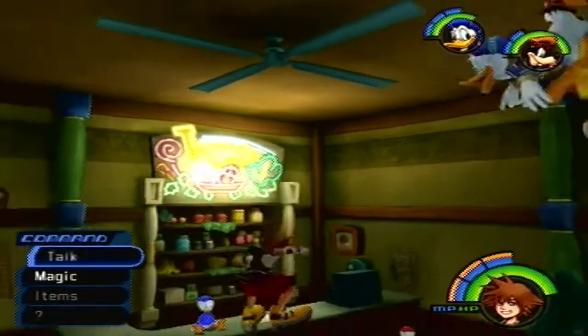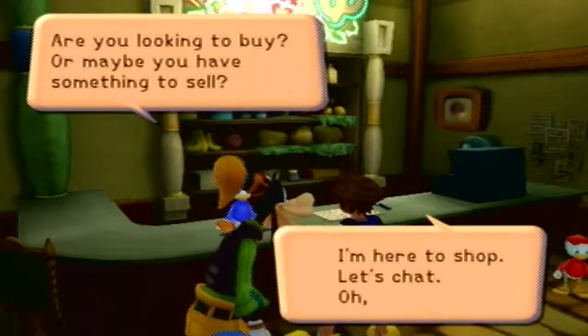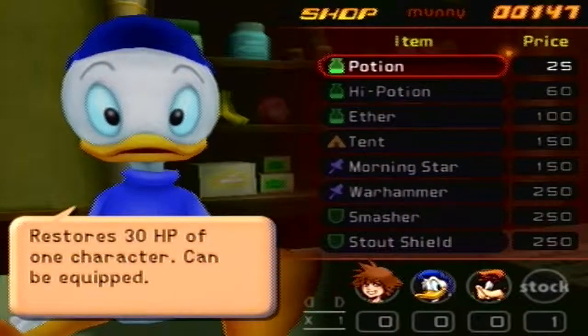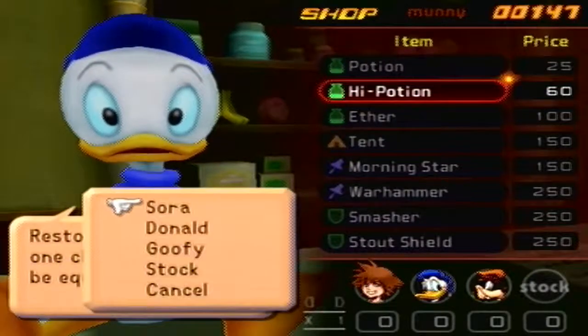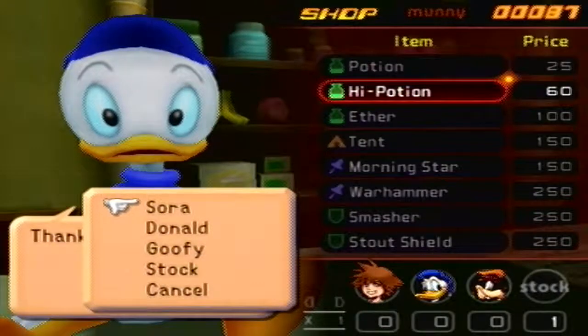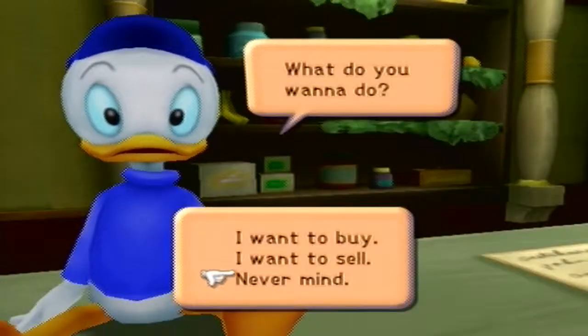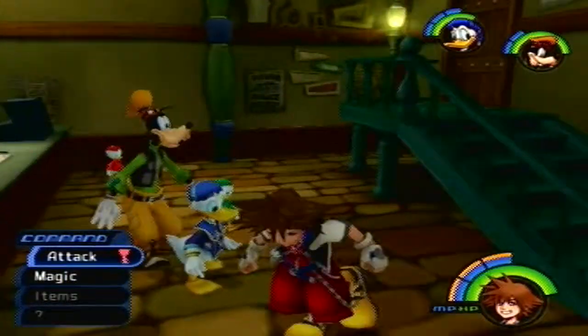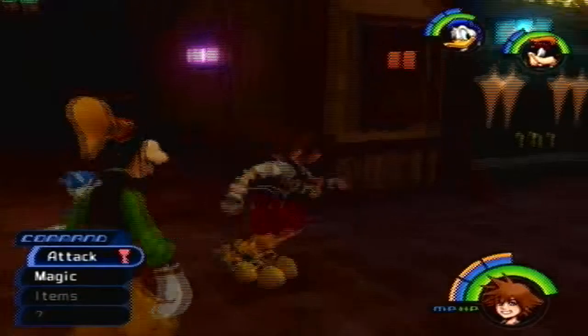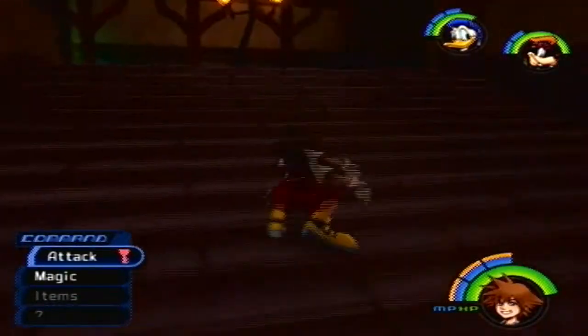Really quick, I want to stop in at the item shop because I kind of need to get some things. I don't remember which one's which — all I know is they're Donald's kids. They all look the same. My money situation is worse than I thought. I could have sworn I had a lot more, but whatever. I got a couple of high potions. So now let's head to this Underground Cavern.